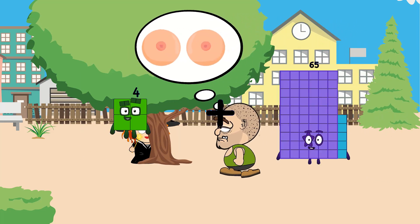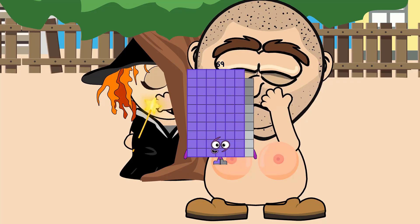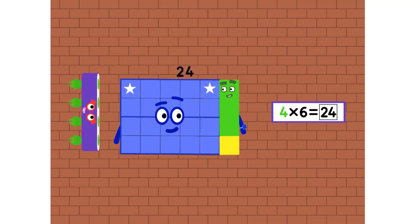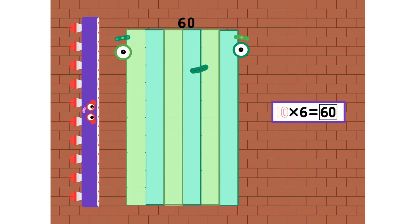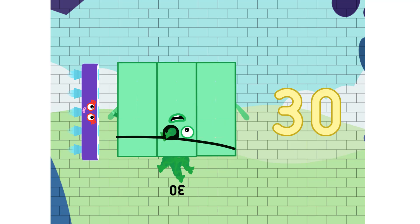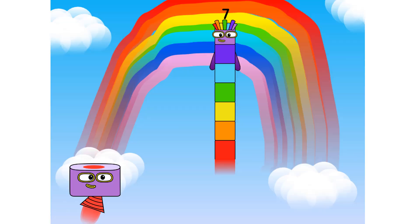4 plus 65 equals 69. Counting by 6s: 6, 12, 18, 24, 30, 36, 42, 48, 54, and 60. Again: 6, 12, 18, 24, 30, 36, 42, 48, 54, and 60.